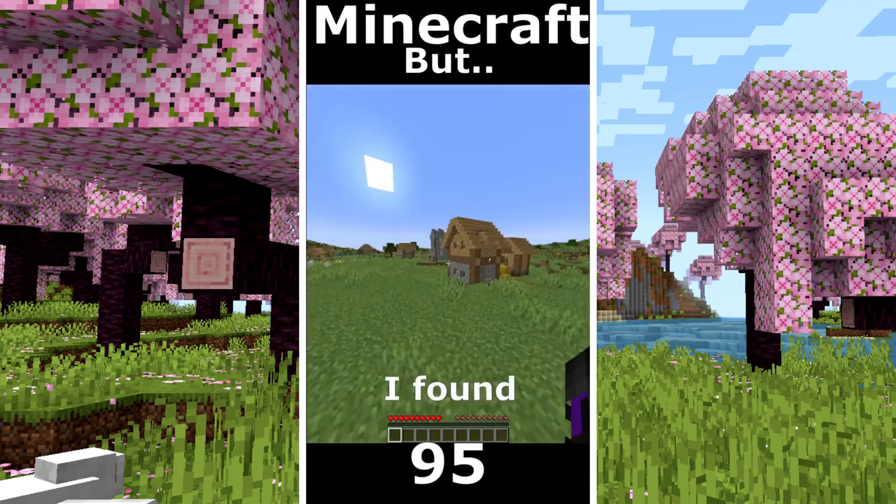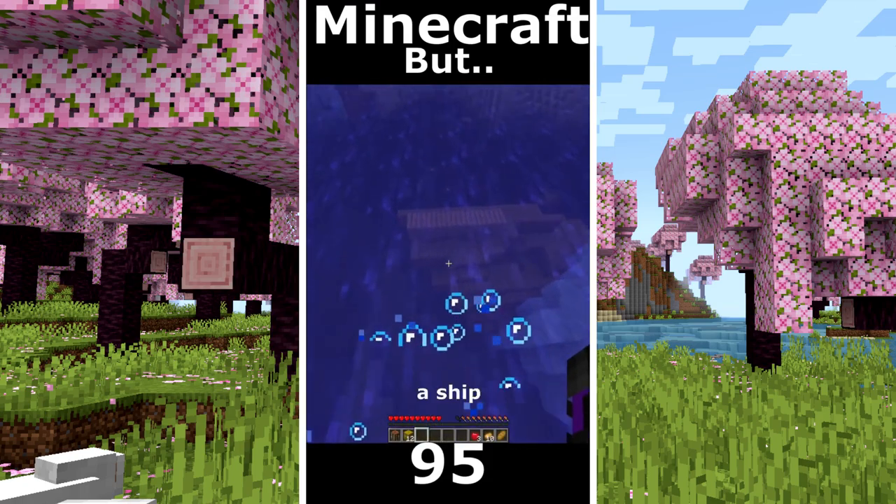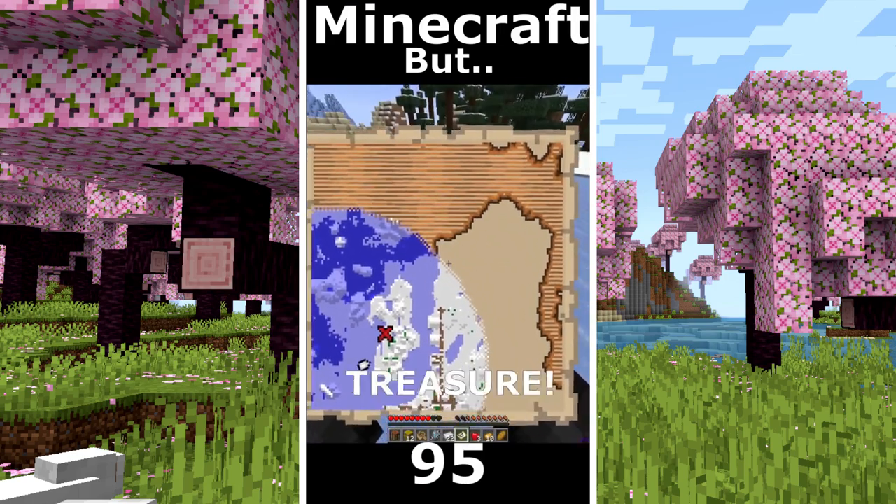Minecraft but I can't touch animals. I found a village. I took the hay bales. Some food. I make a boat. I found a shipwreck. Treasure map, that's the right map. And a lot of iron. A village. And there is the treasure with diamonds.